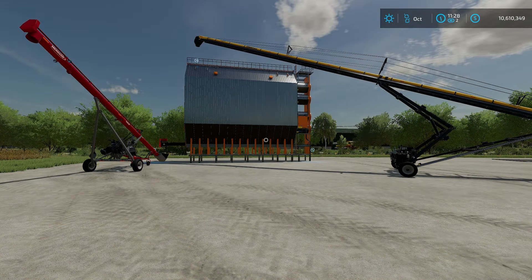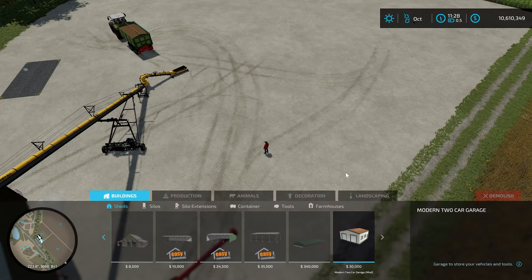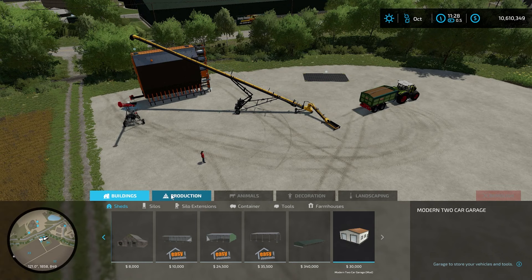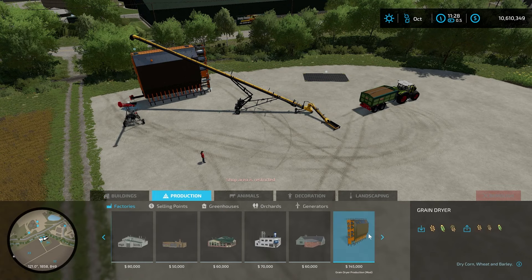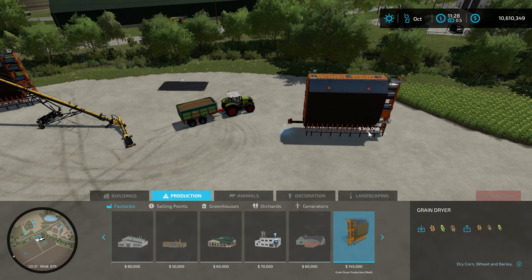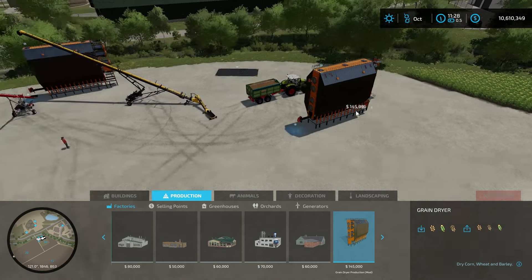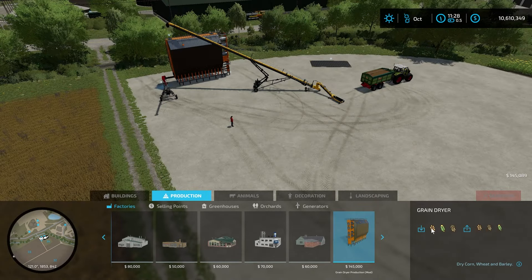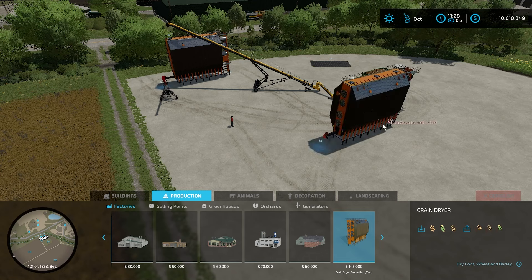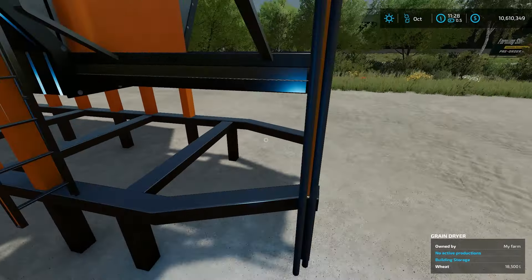Beautiful, nice and bright out. So this is a grain dryer — the purpose is to dry grain, which makes sense. If we place it — go in here under Productions, excuse me, go to Factories and we have the grain dryer there — it's $145,000. Depending on where you place it, it might be a little more. You can rotate it smoothly like that. Down here you can see it's going to take wheat, corn, and barley and output the dried versions.